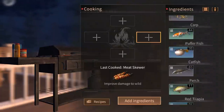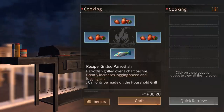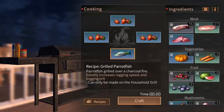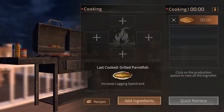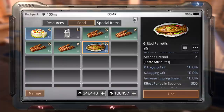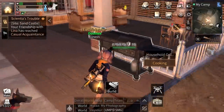Don't forget you can also use parrot fish — this is a parrot fish, it greatly increases logging speed and logging crit. You can use 3 berries and 1 parrot fish, or 4 parrot fishes. If you use all blue items the recipe comes out blue. The result is grilled parrot fish — let's check the stats: increased logging speed 10%. If you eat it, it will stack with your mob jacket.